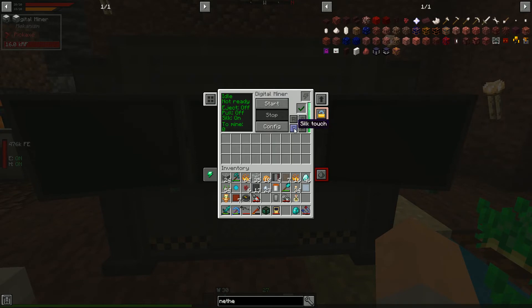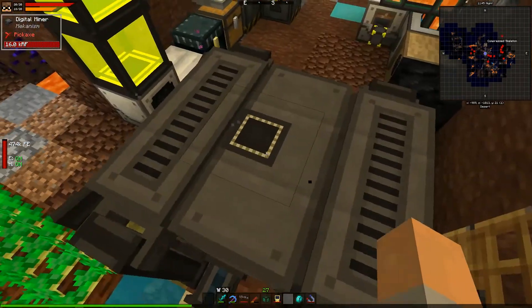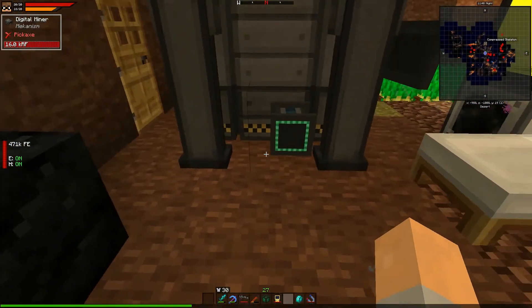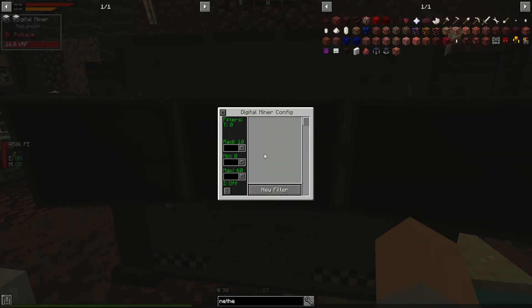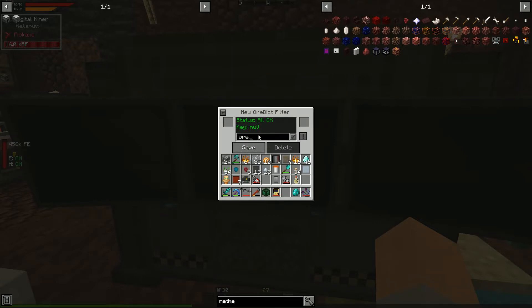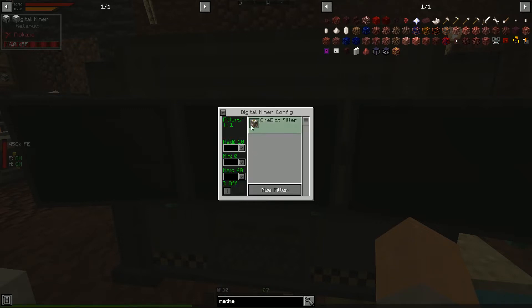I googled quickly and it looks like we can use ore dictionary — we can give it an ore dictionary string. If we say 'ore*', in theory it should be happy to pull anything matching that pattern. Look at that — it will now pull any of those ores. We could also set it to inverse to pull everything except ores.